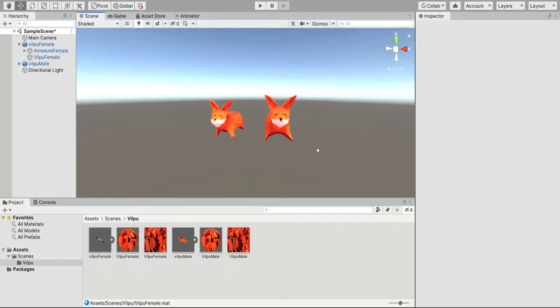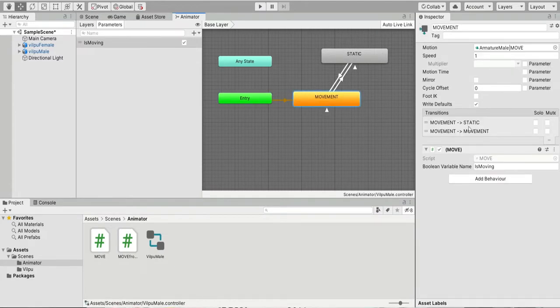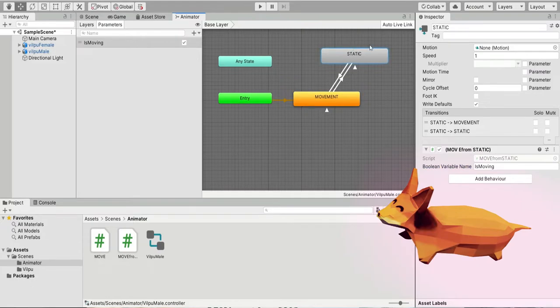Here you can see in Unity Vilppu and Vulpina side by side. She is a bit bigger and slightly redder than her male counterpart. To check the animation system I created a simple animator with two states: the movement and the static one. The transition between those two happens if the variable 'is moving' is activated or deactivated. During the test, to activate the transition it was simple enough to press the spacebar. Later on, Vilppu will take this decision.